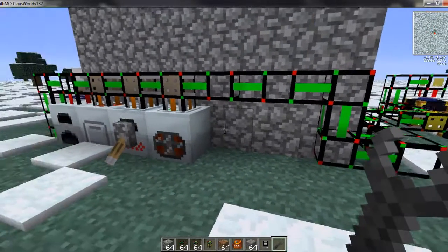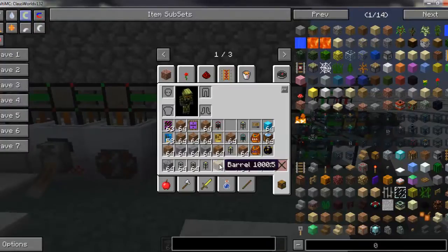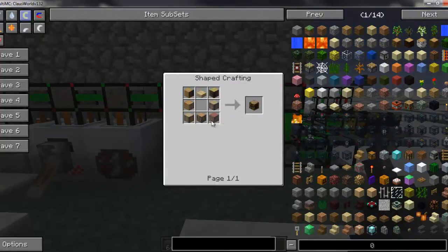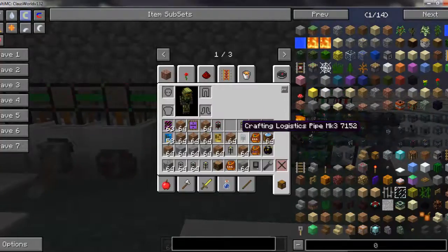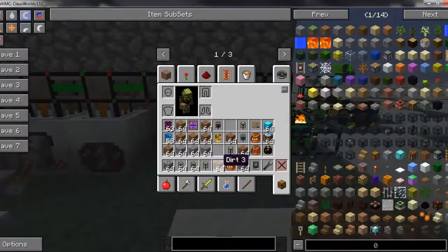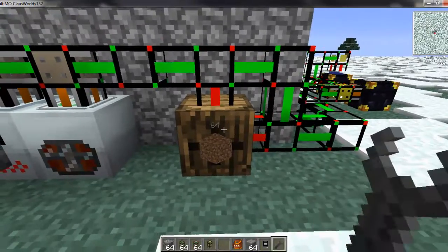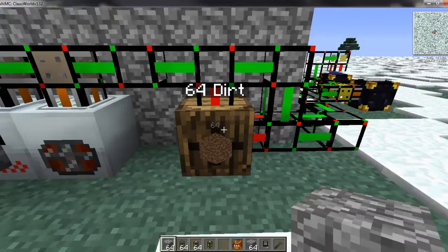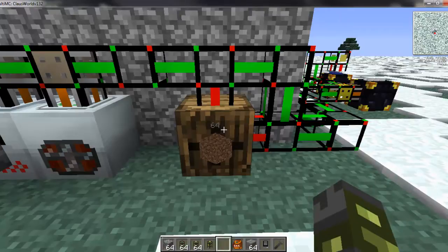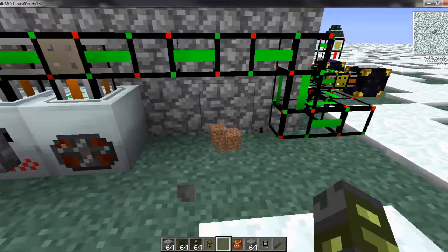One other thing I wanted to talk about before we go to the server is barrels from Factorization. They're very cheap — they only require seven logs of your choice with a slab of your choice, and you can mix and match wood types. That would be one barrel, and the barrel holds just under what a diamond chest holds, but the kicker is it can only hold one item. If you put dirt in here, it can only hold dirt — you cannot put cobble in afterwards. It could be pipes, stone brick, torches, food, seeds — whatever you want. When you right-click it tells you how much of that item is in here, and when you left-click it comes out.